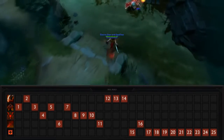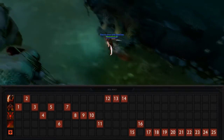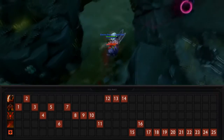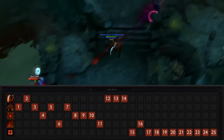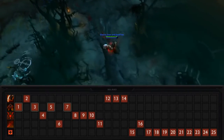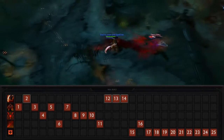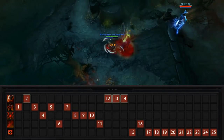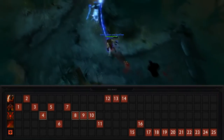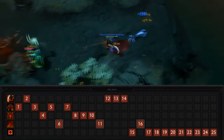Bloodseeker's typical skill build is very set in its ways, but still flexible to some degree. It's all really dependent on who you're going to be soloing against. We'll give you the safer build, but you do need to know whether it's needed in your particular game. Start with a level of Bloodbath and proceed to max it by 7. Get 1 level of Bloodrage at 2, and then don't touch it until much later since all you want to do is silence enemies. Get Thirst at 4 and proceed to max it second. Then of course get your ultimate Rupture whenever possible, meaning at the standard 6, 11, and 16.